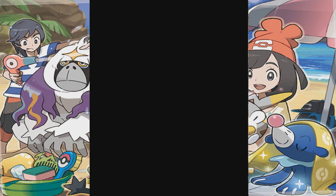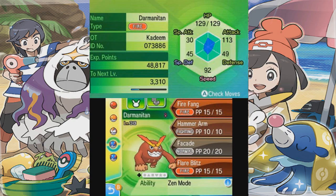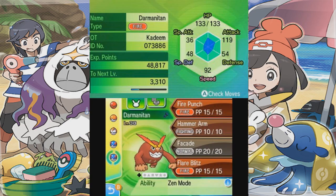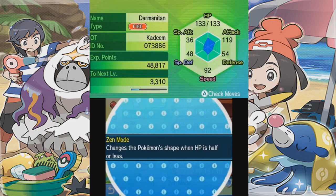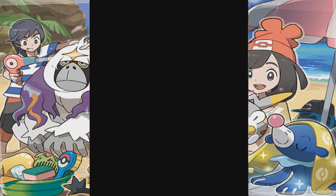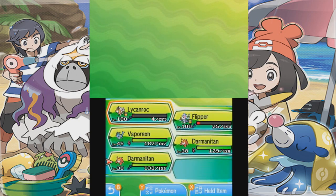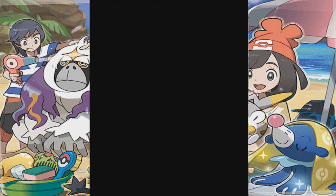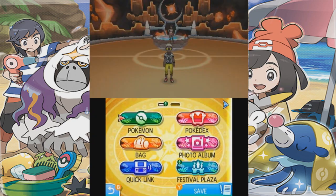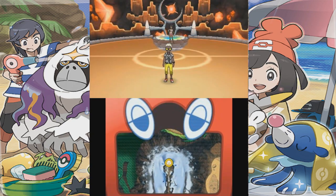Alright, let's see. And there you have it, everyone — Zen Mode. That's right, Zen Mode. So as you can see, both my Darmanitans now have Zen Mode. That's what you guys gotta do in order to get Zen Mode Darmanitans. And this could work in any game, really — from Ultra Sapphire, from X and Y — all of them.